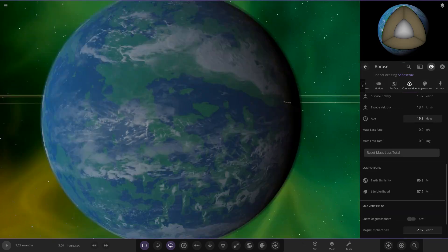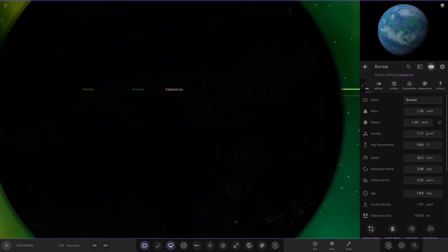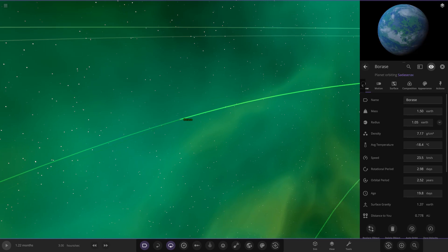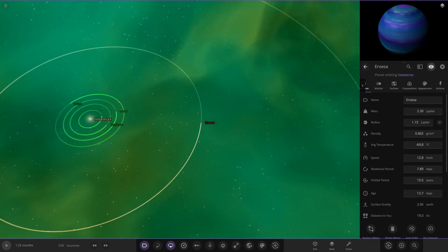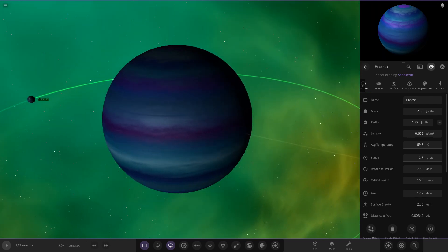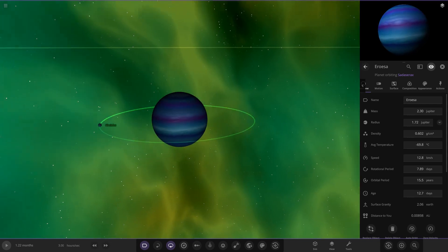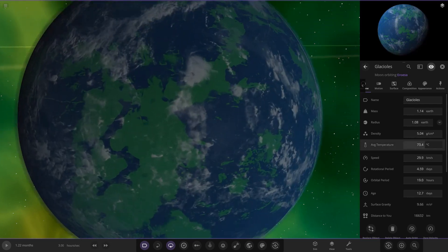This planet has a little more snow since it's further from the star — the average temperature is only minus 18, so it's definitely on the colder side. This must be the last habitable planet... but no! There's a gas giant here with a habitable moon. The gas giant is a deep blue with shades of green and purple, and its moon reads as habitable at 73 degrees.